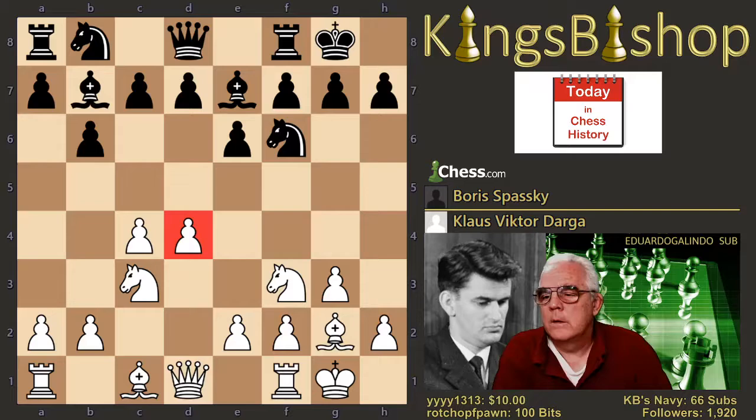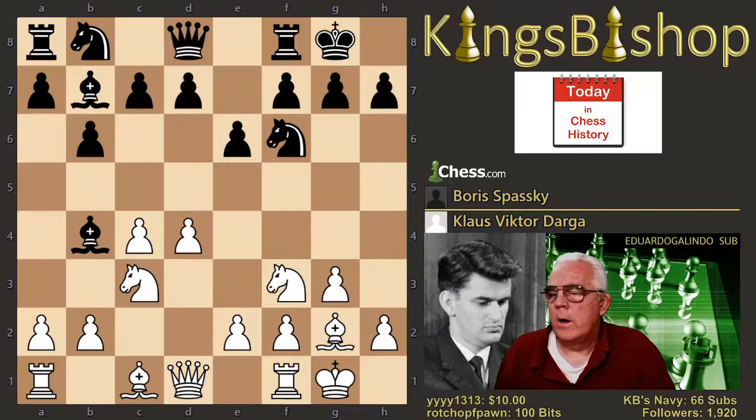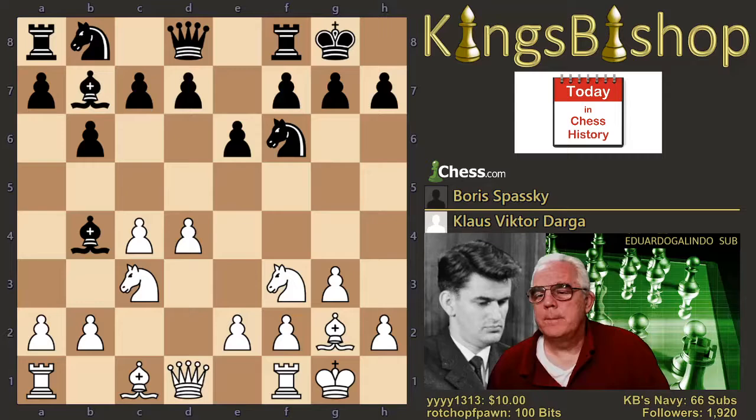Bishop b4. Queen to b3. Most common is pawn to d5 here, sometimes even queen to c2. Darga's the only one that played queen to b3 here, although this tabia is not unique because there are three other games that reached this position by a different move order.